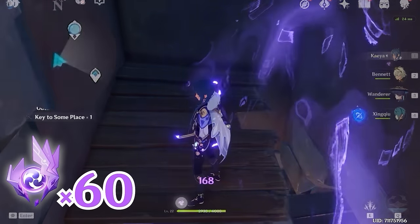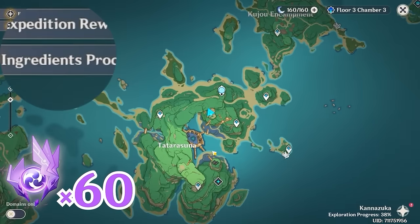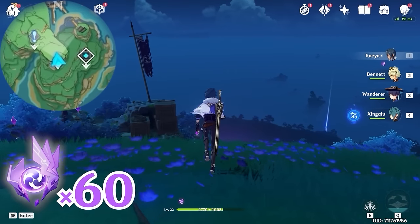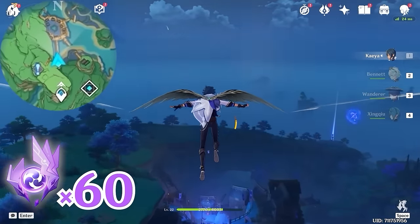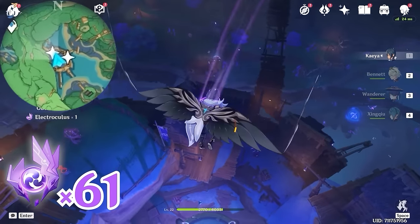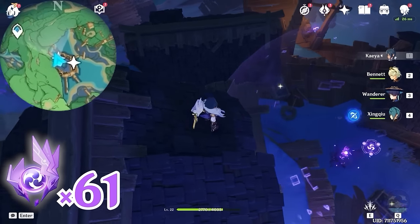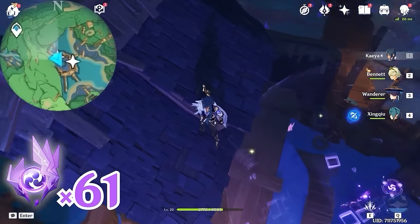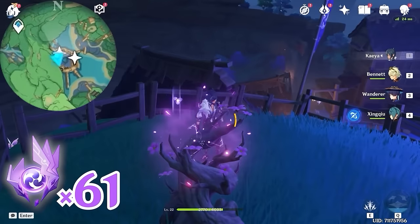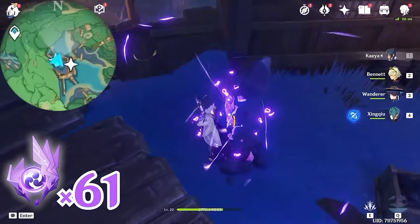Next, we are going to teleport back to this waypoint. Let's head towards north, upward on the minimap. You will see this one floating in the air. Then let's head towards northwest, upper left on the minimap — land on this roof. The next one is inside this barrier, so let's turn around and head towards south, downward on the minimap. Grab an Electrogranum, go through the barrier, and grab the Electroculus.